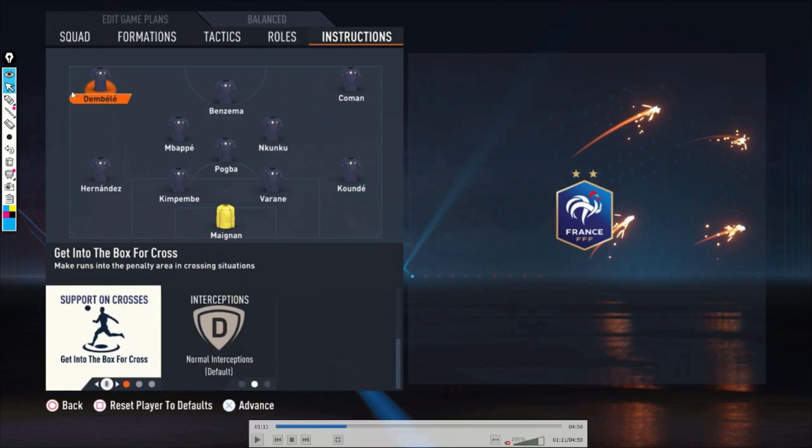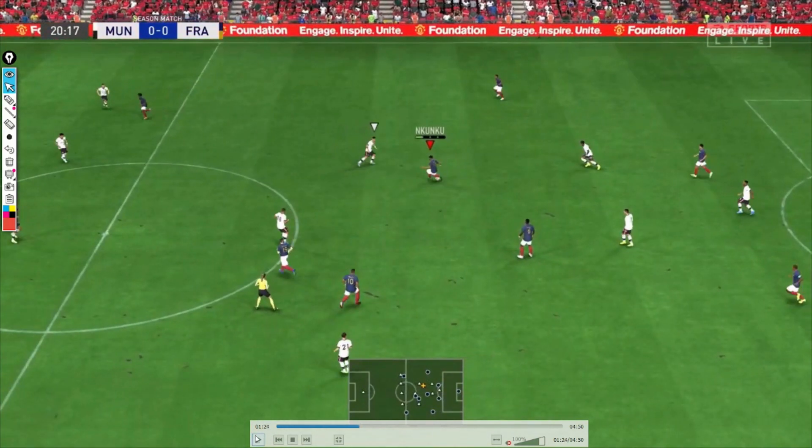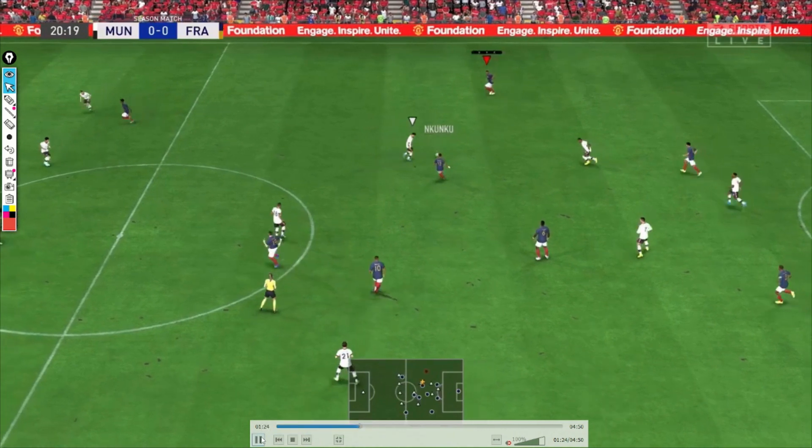Now into the match. In the first clip, I have the ball from defense and pass to the right defender. Nkunku is open, Pogba is open, and Mbappe is still back. We have Pogba and Nkunku here, and Benzema dropping back to midfield just like expected. Hopefully Mbappe makes a run, Koeman makes a run, and on the minimap Dembele also goes. We're already at 20 minutes — I was just figuring out how my opponent plays. But Mbappe isn't going forward; Benzema is going forward instead — not what I expected, but that's how FIFA works.